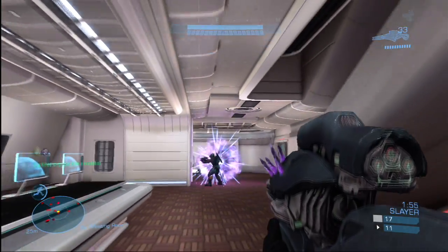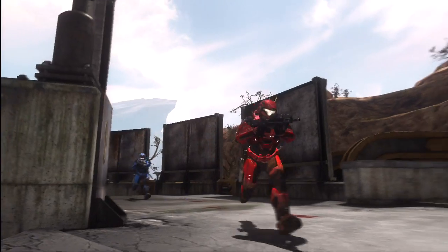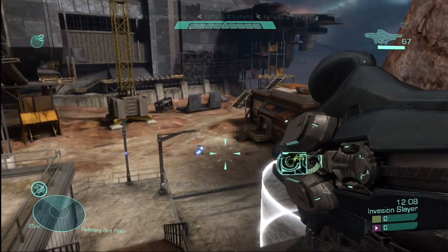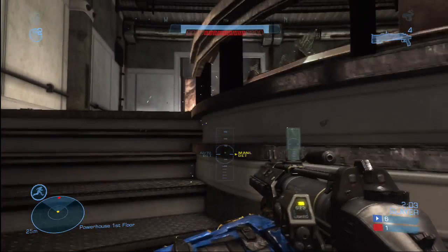The Needle Rifle: mid to long range, great for headshots, and it makes unshielded opponents explode. That's fun. The Plasma Launcher is anti-everything — hold the trigger to charge up to four sticky rounds and let them fly when you have a lock. The Grenade Launcher: squeeze the trigger to fire an explosive round, or hold it to detonate on your own timetable. And you guys need this, because some of you throw like a girl.